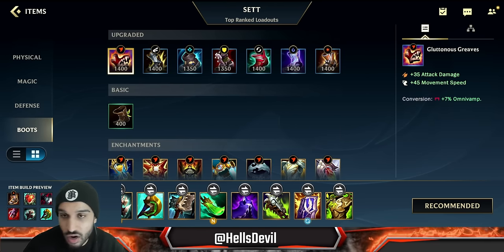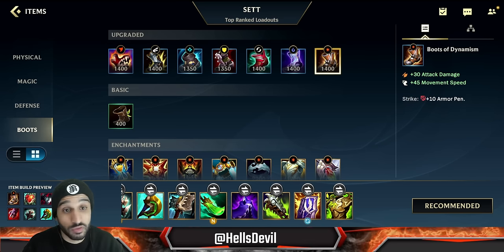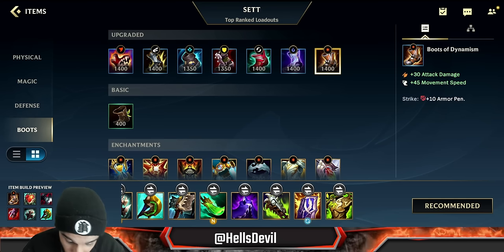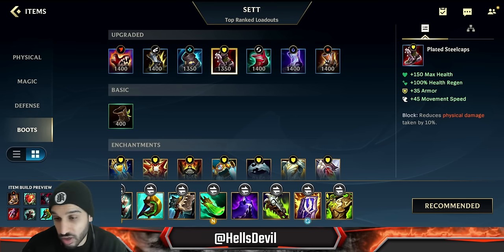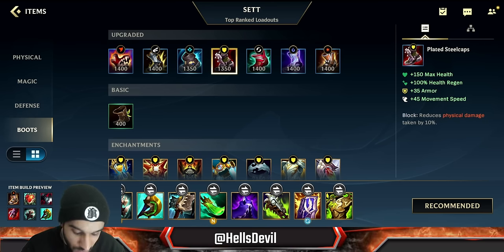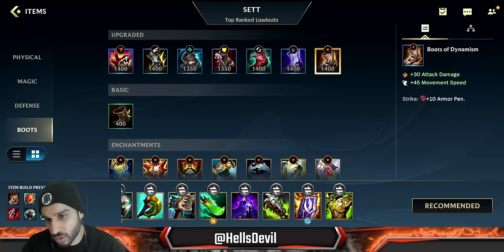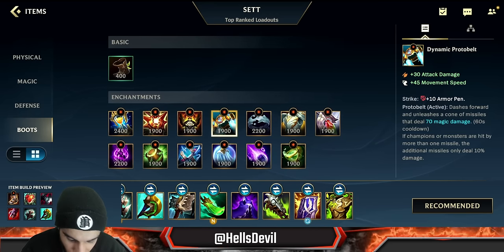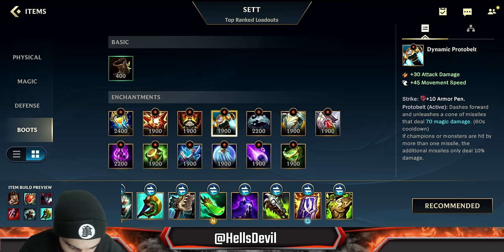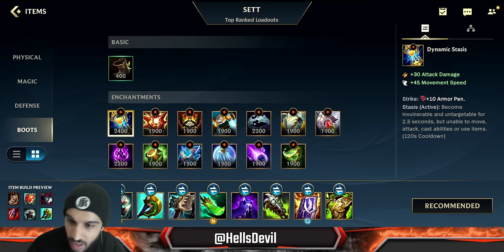For boots: Gluttonous Greaves for safe damage later on; Boots of Dynamism for big early game damage and one-shot power with your ultimate late game against squishies. Mercury's Treads if they're full magic damage; armor boots if they're full attack damage. For enchantment: Protobelt if they have enemies that can run away, Stoneplate if you want to dive and tank like crazy, Stasis if you've fallen very behind and the enemy Fizz is one-shotting you.